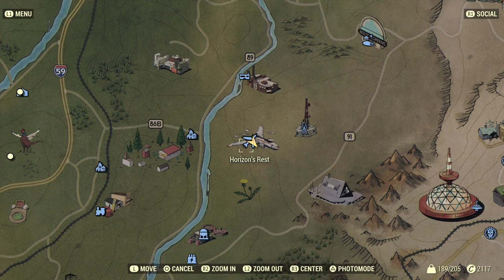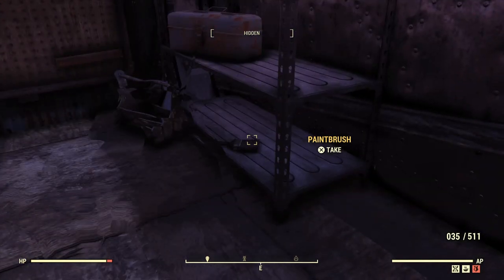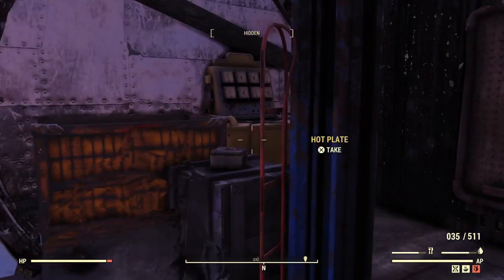We're here at Horizons Rest. There's normally three paint cans that spawn here and each paint can will give you five lead. So that's 15 lead right there.